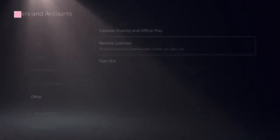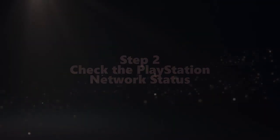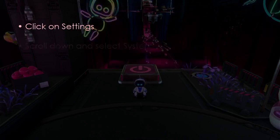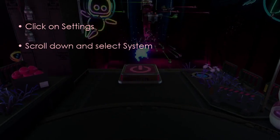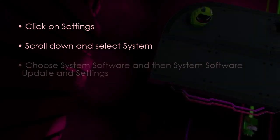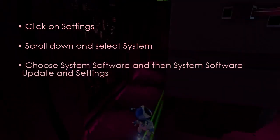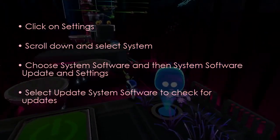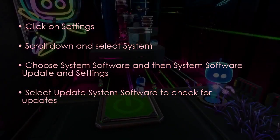The next step is to check PlayStation Network status. Click Settings, then scroll down and select System. Next, choose System Software, then System Software Update and Settings, and select Update System Software.